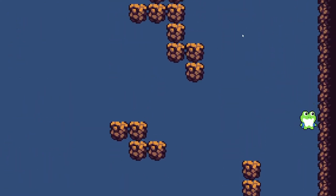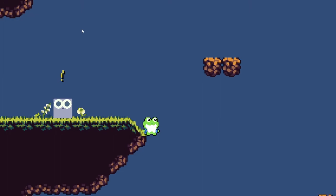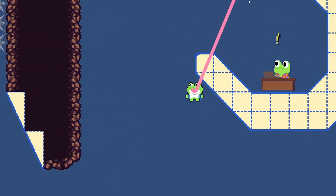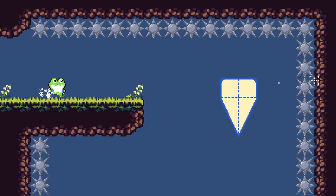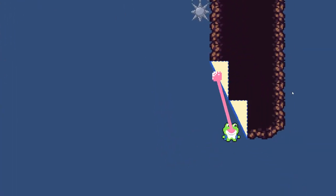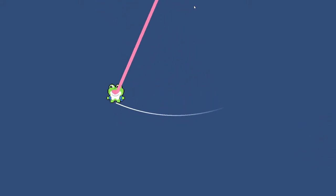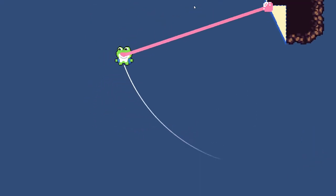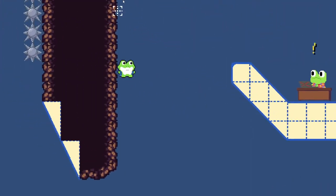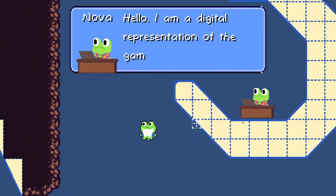From this point it's mostly exploring and you can find secrets. I wanted to implement a secret character you could talk to, so I implemented myself as a secret character in the game. And here I am — I'm a secret character, and I'll just talk to Ribbit.